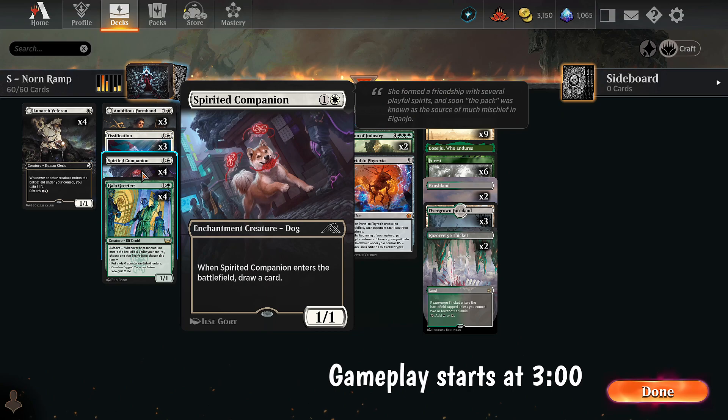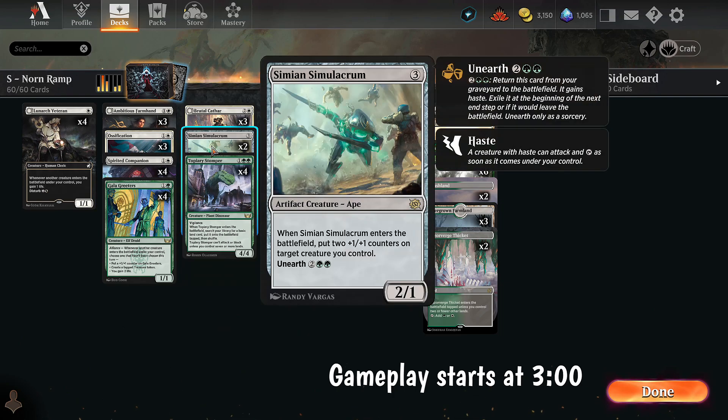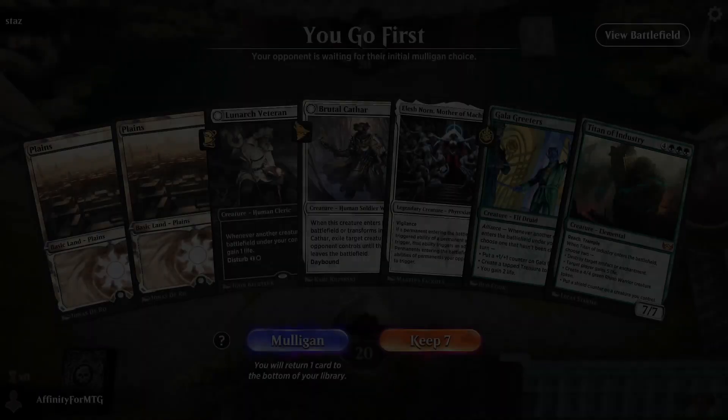We can use Ossification on turn two and Brutal Cathar on turn three just to stall. In the late game, we can play a Brutal Cathar and it will exile two things, clearing the board so our attackers can get through. We also have Lunarch Veteran, which gains life to help us stall into the late game. If we have one in play and play an Elish Norn, Elish Norn will double its own trigger, which is nice. We also have Spirited Companion — two mana 1/1 that draws a card and blocks. Late game with Elish Norn in play it draws two, which is fantastic. And Simeion Simulacrum, a three mana 2/1 that puts two +1/+1 counters on a creature, so it's basically a three mana 4/3. With Elish Norn, that triggers twice and puts out tons of counters. Is this deck good? I don't know. I just threw it together. I played it twice against Sparky — can confirm it beats Sparky — so we're going to play this today and see how it goes.